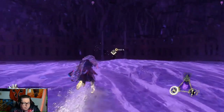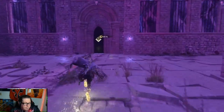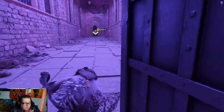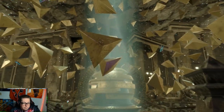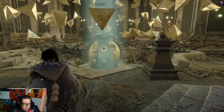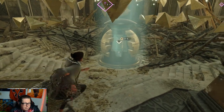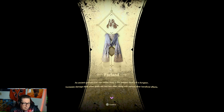We got loose and gloom. Alright, now it's time for our reward. Come through here, open up — a little kicky-kicky. Thought I'd find you here. We got an archive right there — he was just stuck in here. And now we complete it to get our cloak. So we now have Thorfinn — an ancient garment that was hidden away in the deepest depths of a dungeon. Increases damage dealt when spells are cast less often, along with various other beneficial effects.